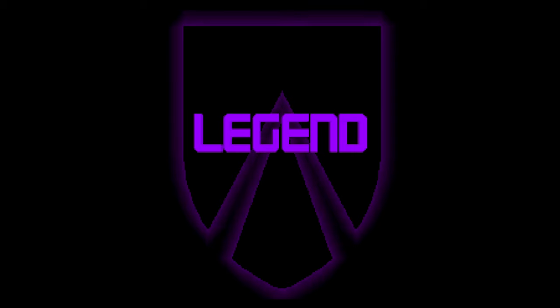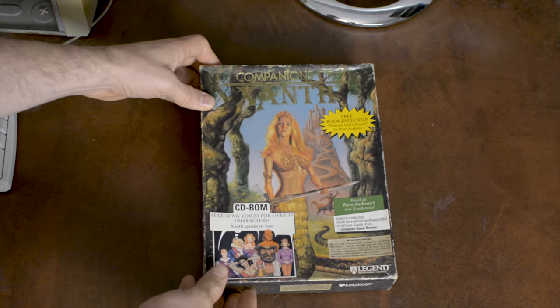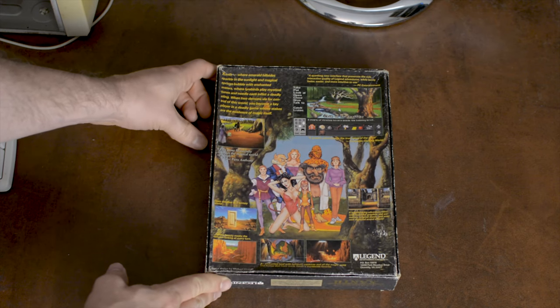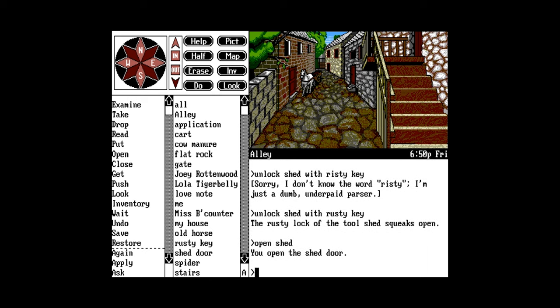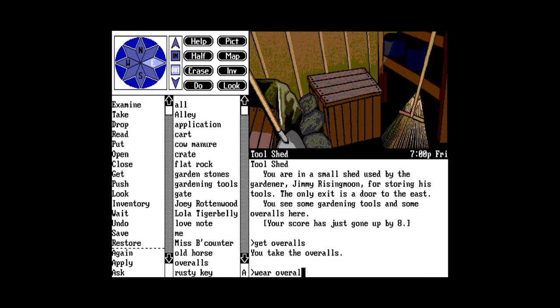Companions of Xanth was actually the first big box game I ever got. I got it as a birthday present from my mother back in 1993, so although I enjoyed the classics, this was always one I remembered with happy nostalgic feelings. Legend Entertainment is a company that spun off Infocom in 1989 and in their beginnings they thrived with text adventure games.